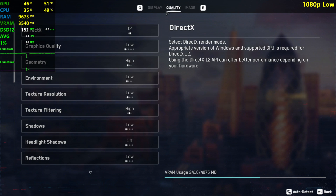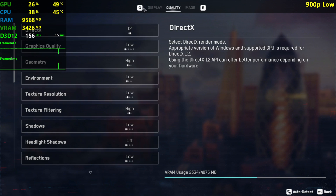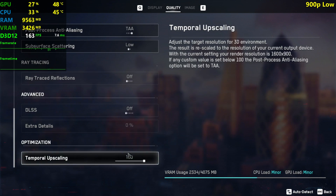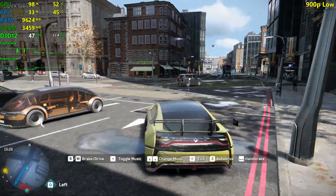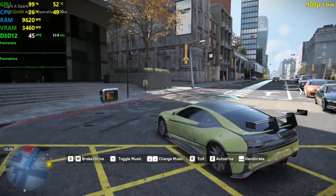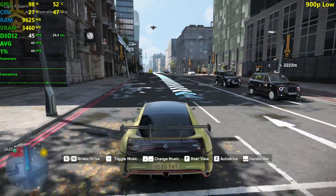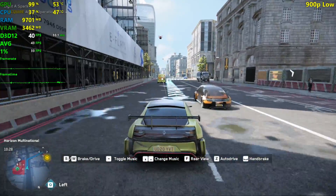Now I'm setting it to 900p — 1600 by 900 resolution, same ATFOV, same low settings across the board. Let's see if this is a smoother experience. Hopefully it's going to be above 30 all of the time — that's what I really want to see from the 560. Not too sure about the water areas, but let's find out.